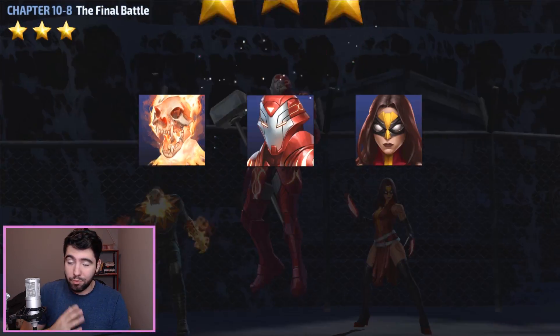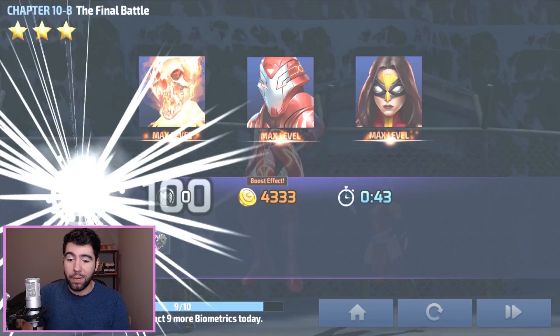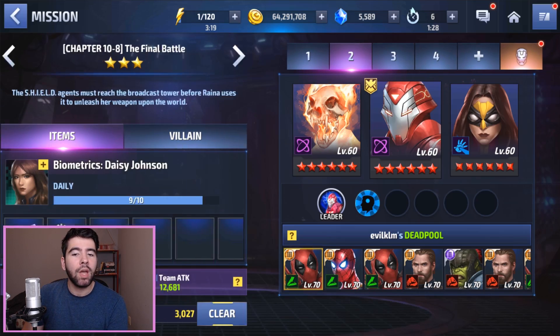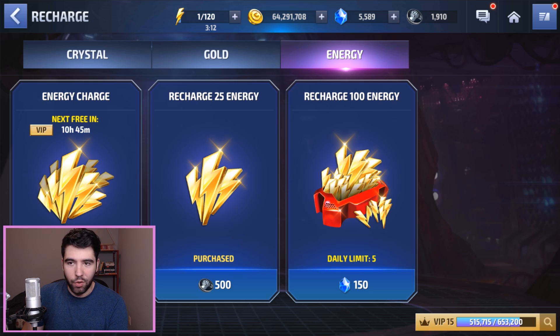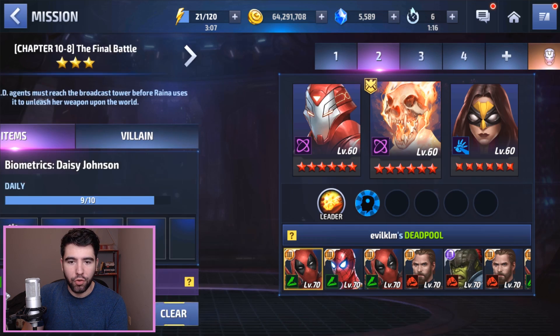Ghost Panther and Weapon Hex are no different — I think all of these characters are pretty amazing in their own right. The only character I would probably leave out from this list is Arachnite, and we'll get to Arachnite in just a minute, but I want to discuss a little bit further.